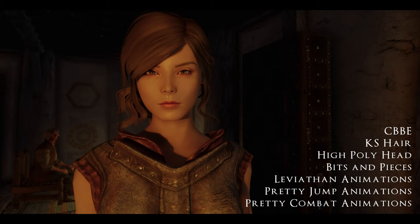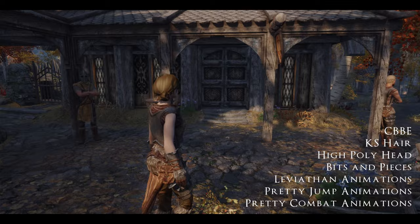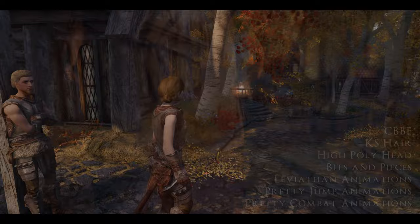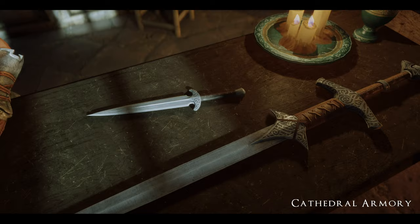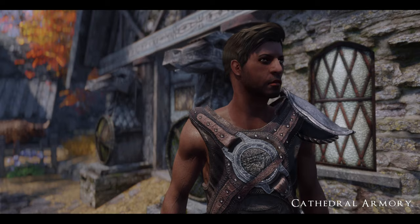For my NPCs I like CBBE, KS Hair, High Poly Head, Bits and Pieces, Leviathan Animations, Pretty Jump Animations, and Pretty Combat Animations. If you'd like a more in-depth NPC tutorial, check out the video linked above. For clothing I like Rustic Clothing — this doesn't cover any armor or weapons. That is going to be Cathedral Armor, which covers all of your weapons and armor in the base game. It doesn't add anything new but really brings everything already in the game up to modern standards and looks phenomenal.